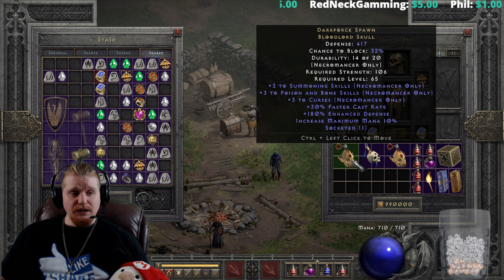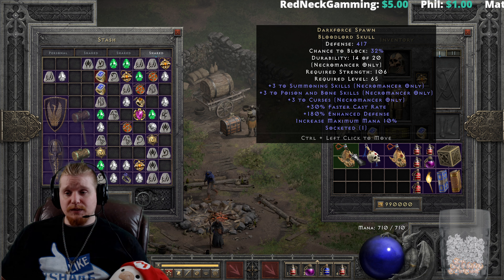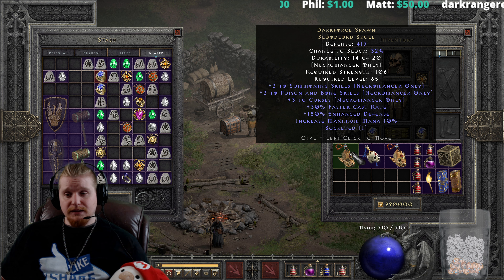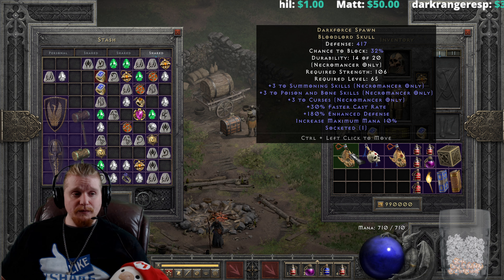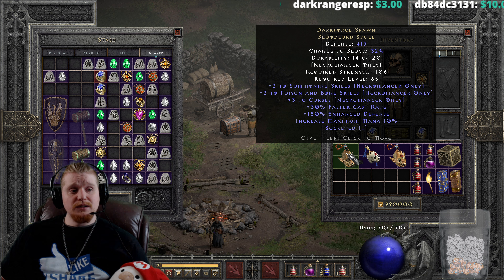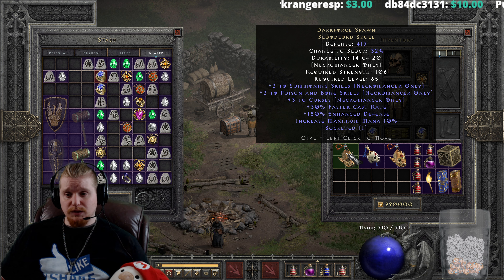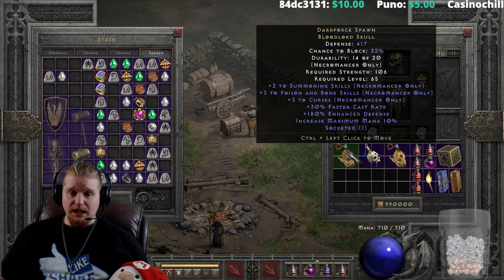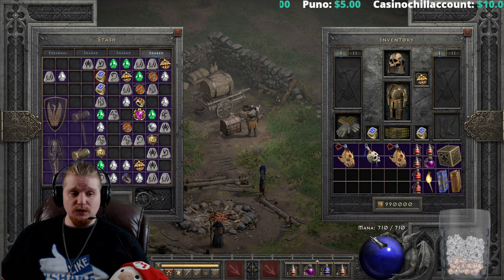Hello guys and gals, and welcome to another episode of Unique Items. We just did the episode on the Boneflame Succubus Skull, and now we're going to be doing the episode on the Dark Force Spawn Skull, which is just another interesting item. The Dark Force Spawn Skull is one of the more extreme items on this particular spectrum toward a caster type. It does have rather high variables though, and unfortunately can be rather poor in certain situations. Let's go over the item together and talk about what this particular item could be good for.